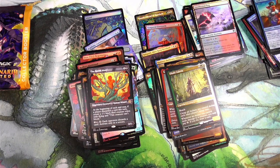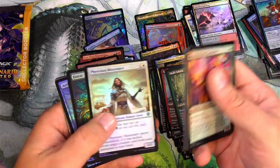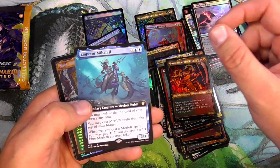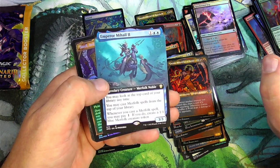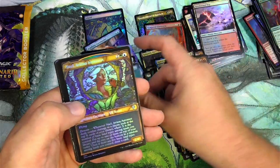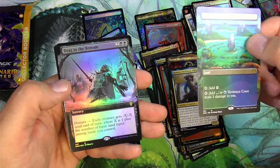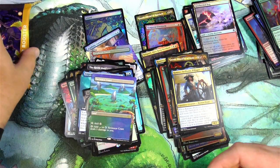I feel like I'm getting clumsier trying to open packs as the years go by — becoming an old man. I got Forest, Agarna — I love the stained glass. Chandler, Emperor Mikhail the Second, Merfolk Noble — I haven't checked out all the commander cards. Merfolk: spells from the top of your library, you may pick one, you make a token — that seems pretty good for a merfolk commander. There's a Yavimaya Coast and a Drag to the Bottom box topper, very cool.